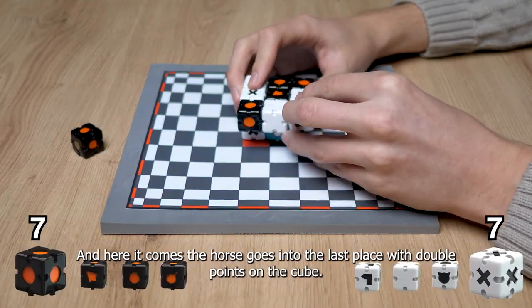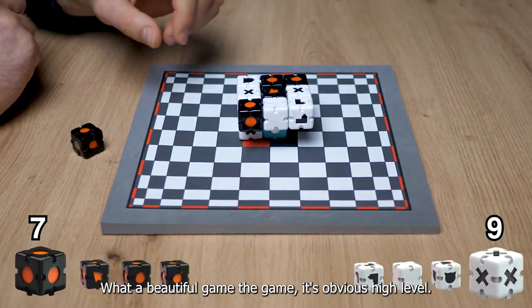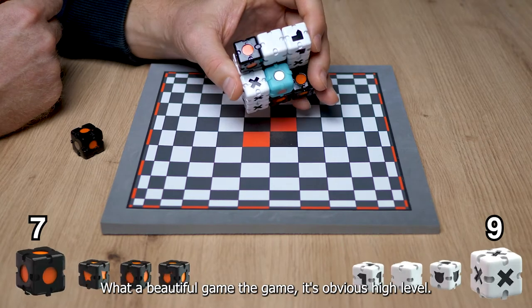And here it comes — the horse goes into the last place with double points on the cube. What a beautiful game. It's obvious this is a high level game.